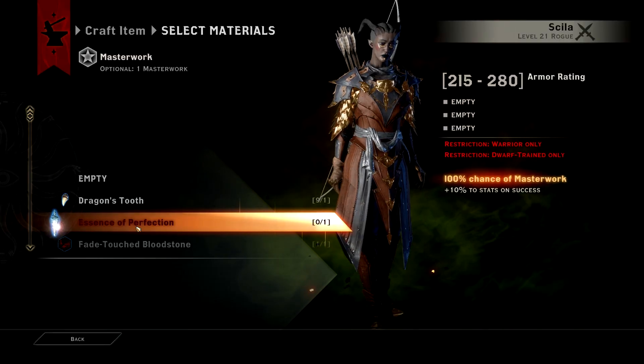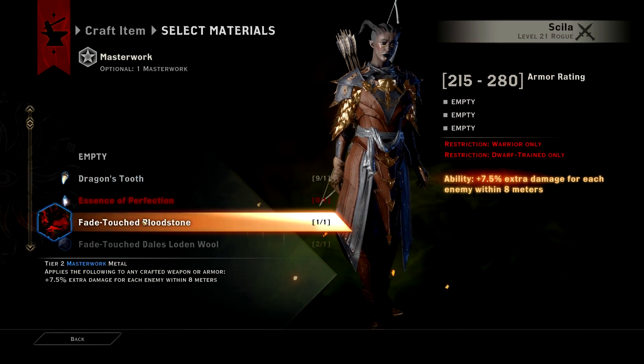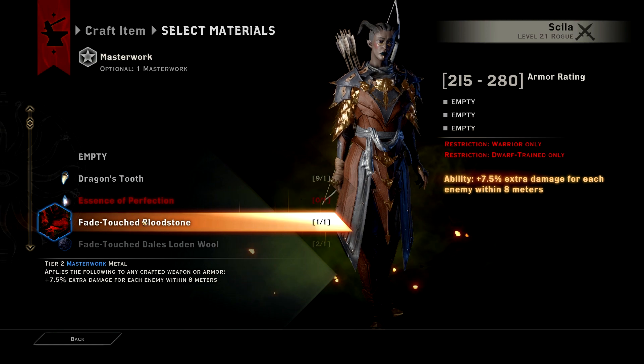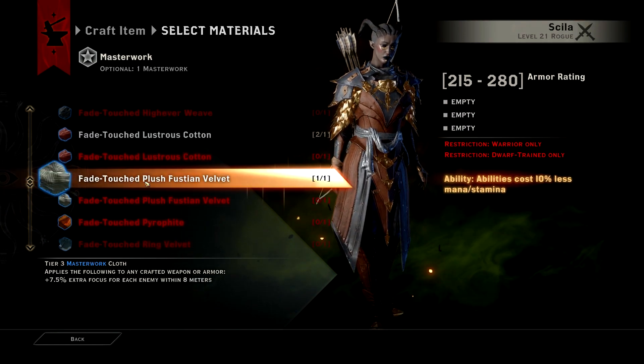So considering that there are over 100 Masterwork materials in the game, choosing the best ones can be quite difficult. This is why, after much testing and research, I have come up with my list of top 5 Masterworks. So let's get right into it.